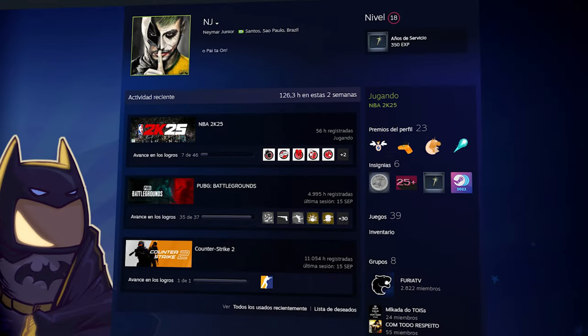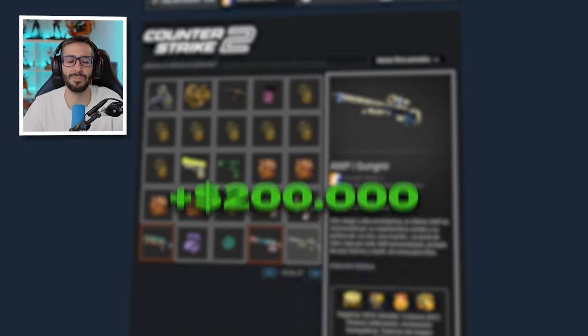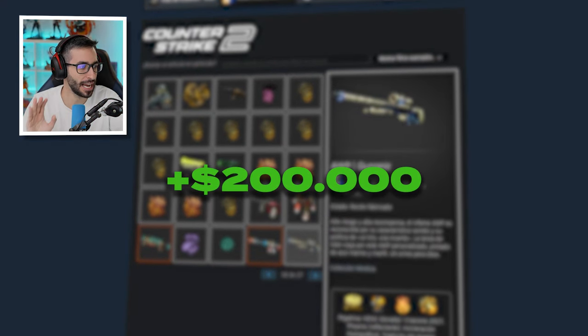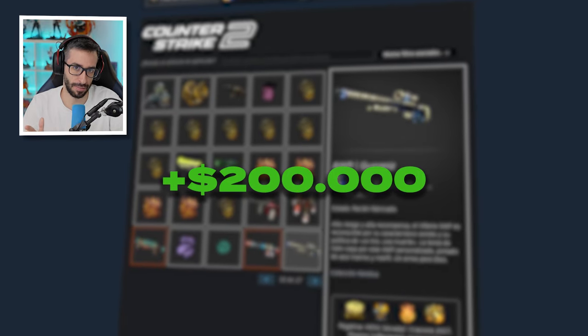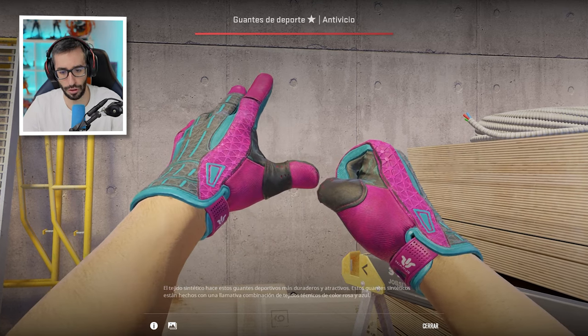Bienvenidos al canal, hoy vamos a ver el inventario de Neymar Jr., un muy famoso jugador de fútbol y propietario del club de eSports Furia. Neymar le mete muchas horas a Counter Strike y tiene un inventario a la altura de su nivel adquisitivo: más de 200.000 dólares sin contar floats ni patrones. Es el segundo inventario más caro de Brasil. ¡Menuda barbaridad! Vamos a ver todo lo que tiene el conocido jugador brasileño.